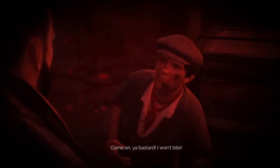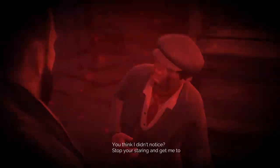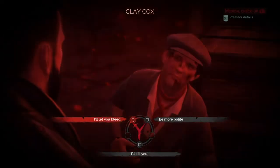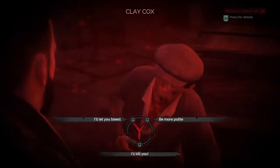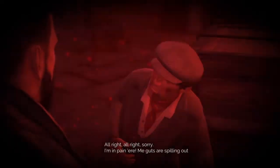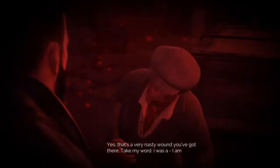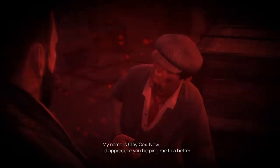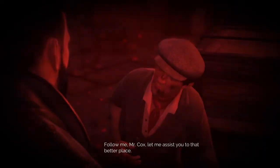Oh come on, you bastard. Sir, please — you've lost too much blood, calm yourself. Stop your stare and get me to a hospital. I'll let you bleed out. Don't you tempt me. Press R2 for details — blood quality 500. I'll let you bleed. Good luck then, sir. Alright, sorry — I am in pain here. I am a doctor, Dr. Jonathan Reed. My name's Clay Cox — follow me, Mr. Cox, let me assist you to a better place.